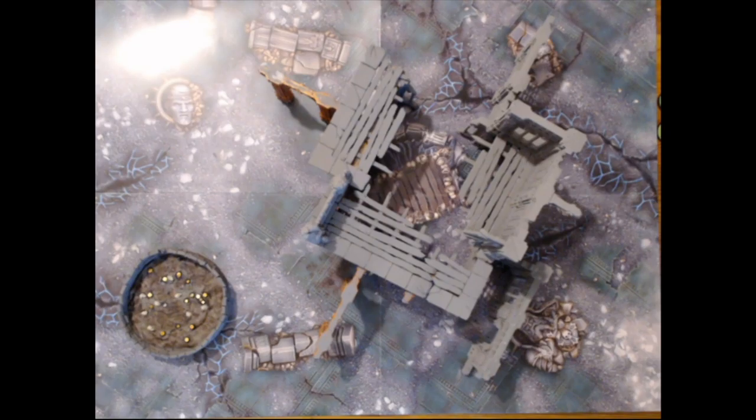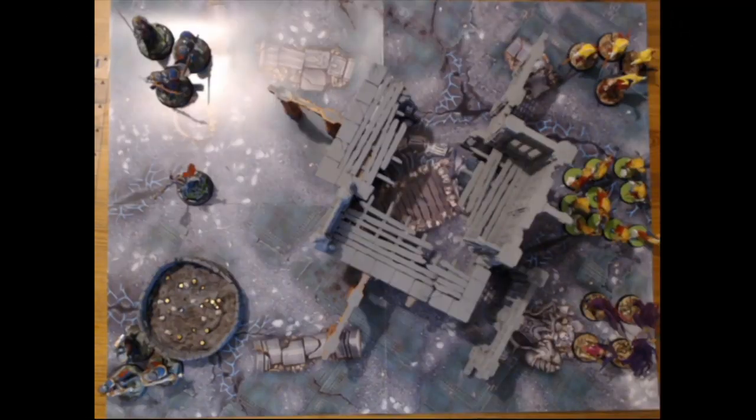I will get access to a Knight-Incantor. So what we're going to do is first of all we're going to roll off to see who gets to deploy first. I got a four and Anagorn got a six, so we're going to deploy and come back to show what the deployment looks like. We are all set up — we did just have to re-jiggle the camera a bit because of how we're recording this. Now we're going to roll to see who gets initiative.